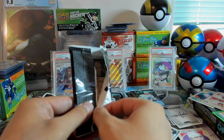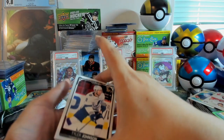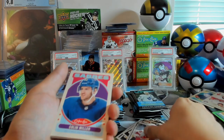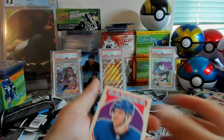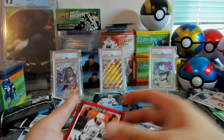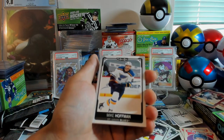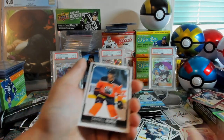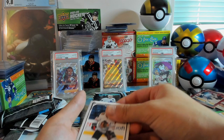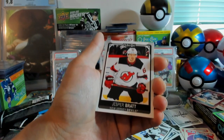In terms of value, I don't know if the retro Marky rookies are any better — I think they're just more rare. We've got Tyler Johnson, Damon Severson, a retro of Colin Miller, and the red parallel for Drew Doughty. We've got Anik Zuccarello, Mike Hoffman, Darnell Nurse, Brandon Hagel, Marc-Edouard Vlasic, and Jesper Bratt.